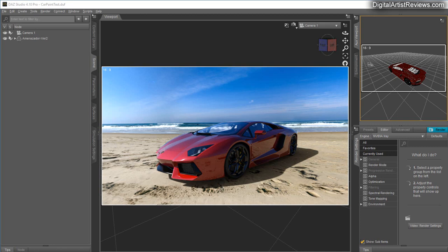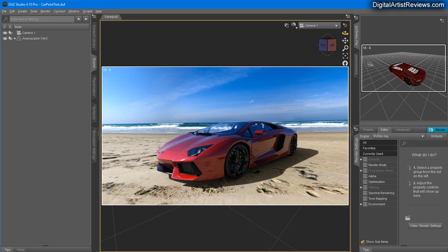Hey, what's up guys, this is Val. In this video we're going to be comparing the best car iRay shaders for Daz Studio. With me today is this beautiful car called Amadenzor version 2. The lighting and background are using Kate and Bob's beach settings, and this is a beautiful car.